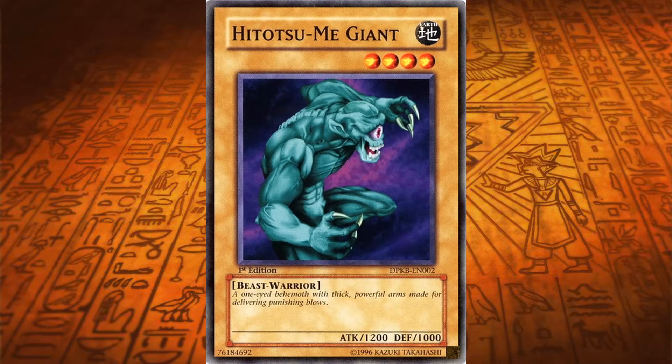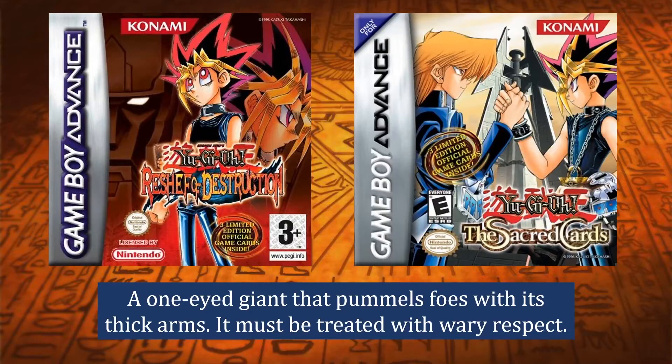Hitatsu-me-giant is a level 4 Earth attribute, Beast-Warrior type normal monster with 1200 attack and 1000 defense points. Its flavor text says: 'a one-eyed behemoth with thick powerful arms made for delivering punishing blows.' You can quite clearly see that on the artwork — it isn't lying, those are some powerful arms. However, in the video games Yu-Gi-Oh! Reshef of Destruction and Yu-Gi-Oh! The Sacred Cards, it has a slightly different flavor text: 'a one-eyed giant that pummels foes with its thick arms and must be treated with wary respect.'